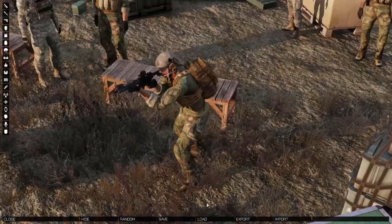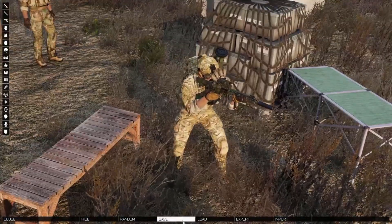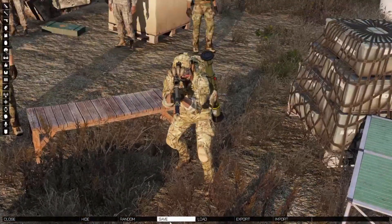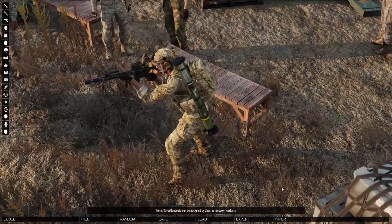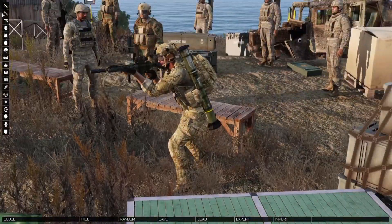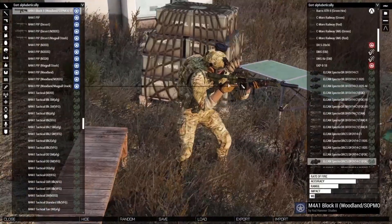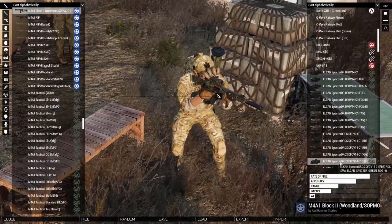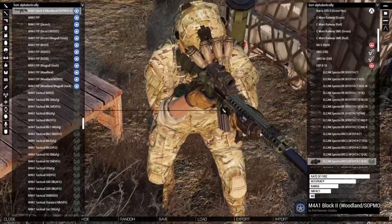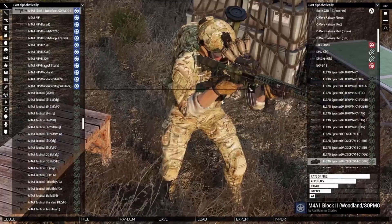This time I made a loadout in advance and I'm just going to import it. In the Arsenal — if you're not familiar, you should be — you can save your loadouts and recall them later. A quick runthrough: I'm using the M4A1 Block 2 with the Woodland SOPMOD stock, my favorite, looks the coolest. I'm a huge fan of the Elkan Spectre; it's the best ACOG-like sight in my opinion, with about 1.4x zoom and a reflex sight on top.